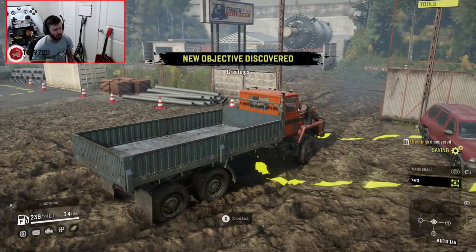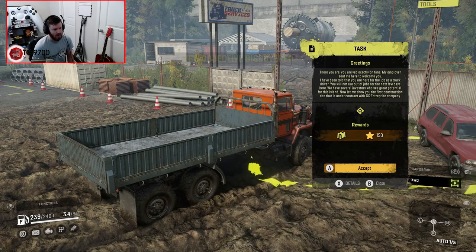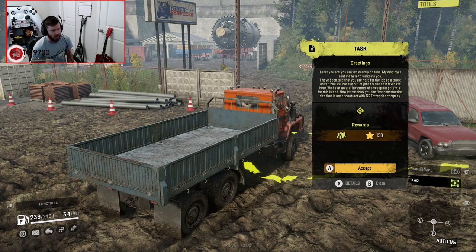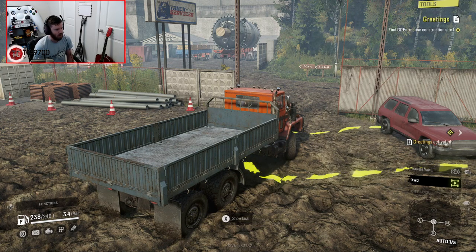I'm seeing semi-trailers all over the place. Greetings! There you are. 'You've arrived exactly on time. My employer sent me here to welcome you. I've been told that you are here for the job as a truck driver. You will not run out of jobs for the next few days. Here we have several investors who see great potential for this island. Let me show you the first construction site under contract with GR Enterprises Company.' We'll accept that.